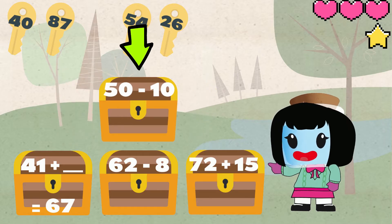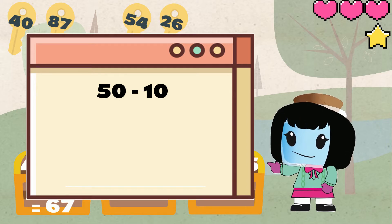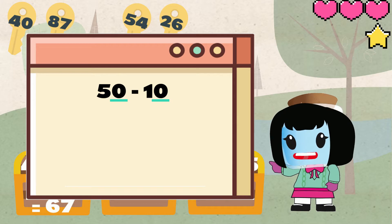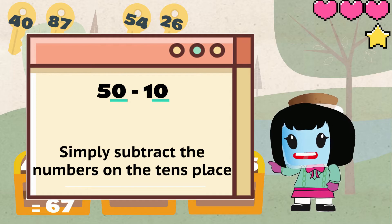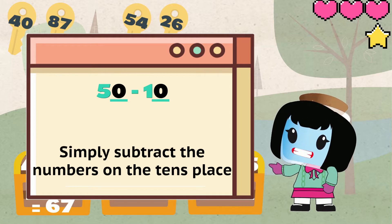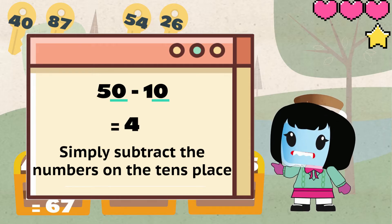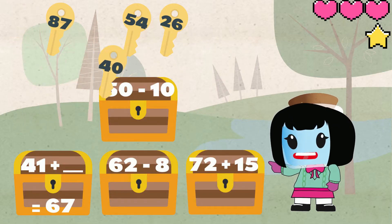Next we have 50 minus 10. Since the ones place are both zeros we can simply subtract the tens place. 5 minus 1 equals 4. Then add the zero at the end so that we have 40. We can use this key to unlock the chest.